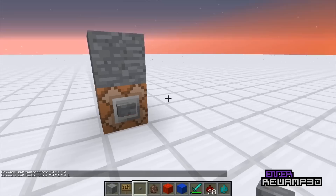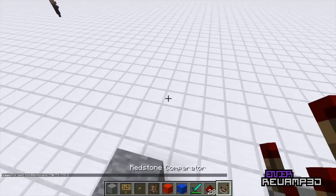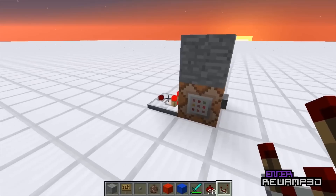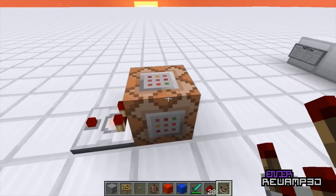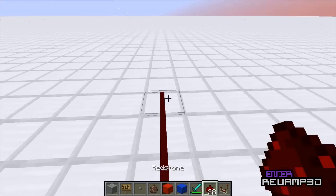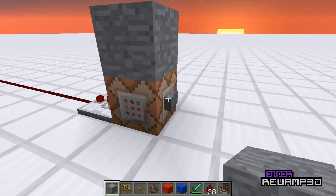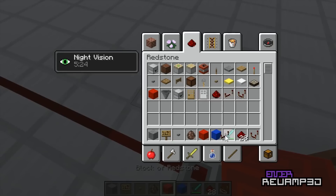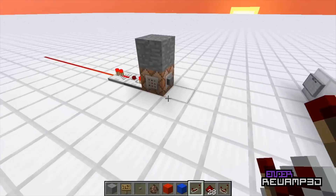So you run it and then it tests for a block there made of stone and then it gives you an output. Yes, it does have stone on its head. And so if I was to take that off and update it, then it would not give you an output. I'm pretty sure it's an output of 1 — let's find out. It's an output of 1.